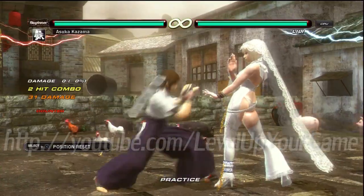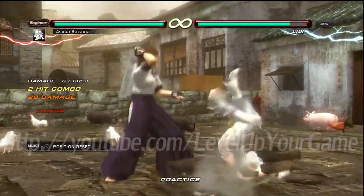Grounded hit on counter, and then she can actually combo with it after a back 4-2 or after a back 4 on counter hit. Cool, so that's an additional bind move she's got.